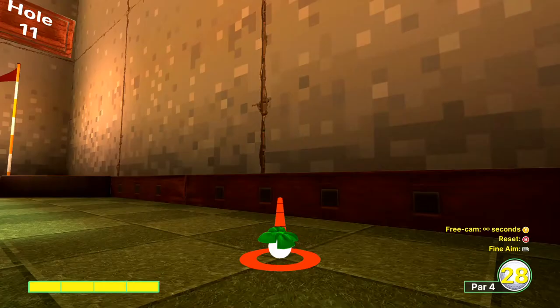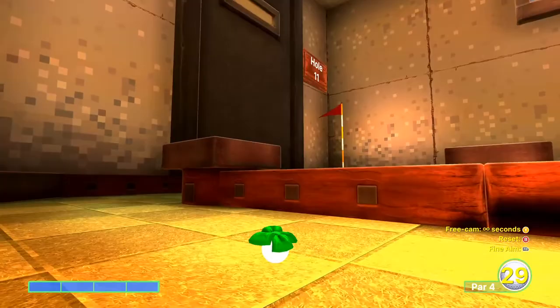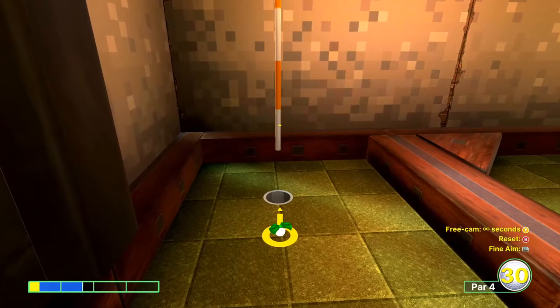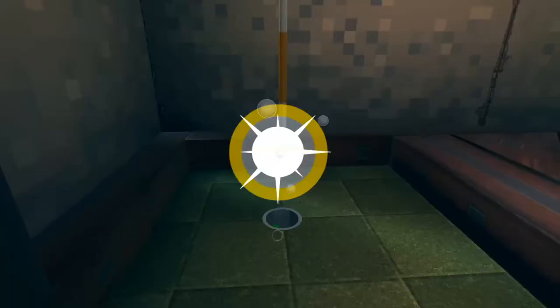Hole 11 — lower the camera and aim at this exact position, and we're going to go full power. We're just going to go for a birdie on this hole, but you might get an eagle if you're lucky. One and a half, one and sixty percent. So anyway, that'll be a guaranteed birdie.